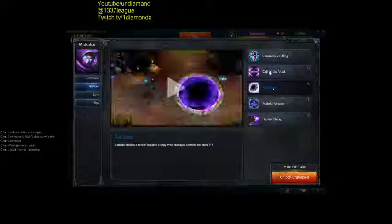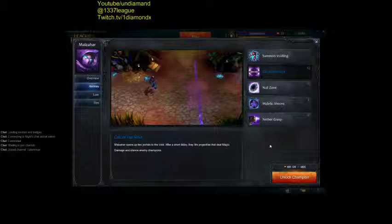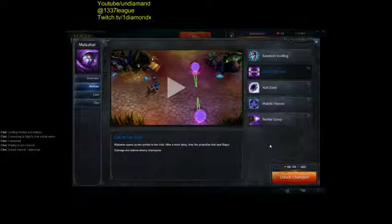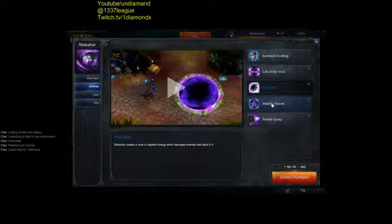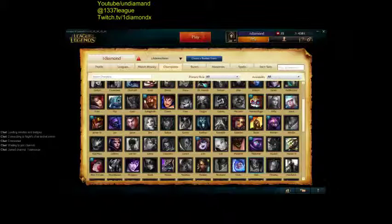If you play against Malzahar, avoid the Q, avoid the Null Zone. Go forward or backwards. If you're playing Heimerdinger against Malzahar, don't place the turrets in line with Q — place them in the other direction. Step out of the Null Zone. And Malefic Vision — if you have that on you, just run away until it goes away. Good luck, have fun. Build ability power — that's for Malzahar.